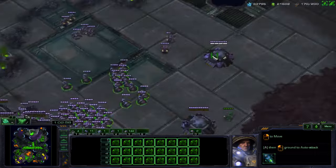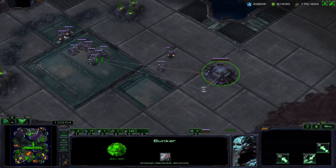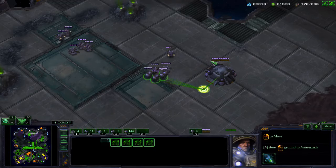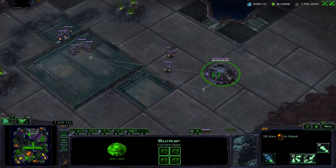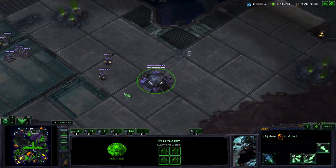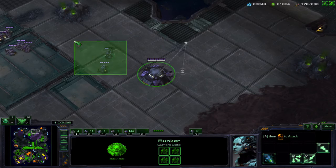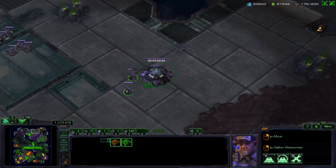Now that we've filled up the bunker, we're going to remove one. As you can see, they're waypointed to do that — it's really, really interesting. So what we're going to do is we're going to set the waypoint to come out here, attack, and then come right back in. And then these guys are going to be waypointed in the back to repair and then get in.